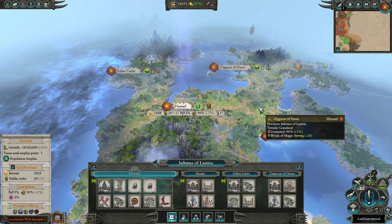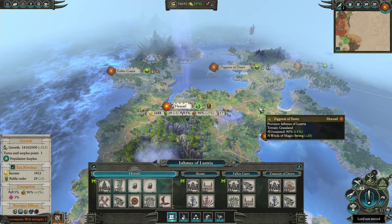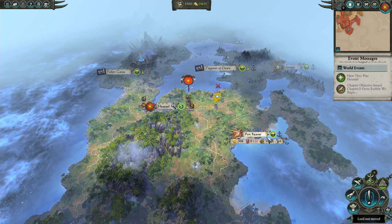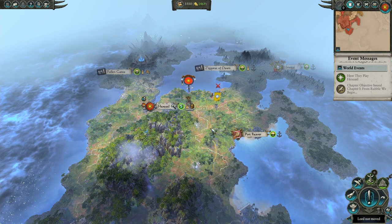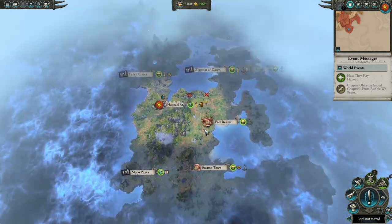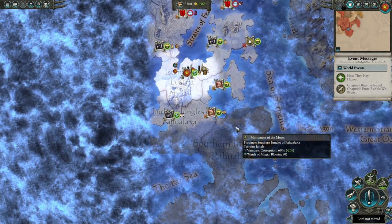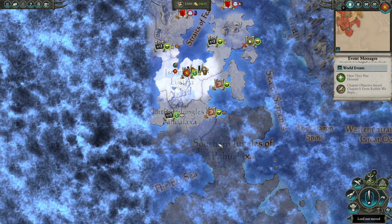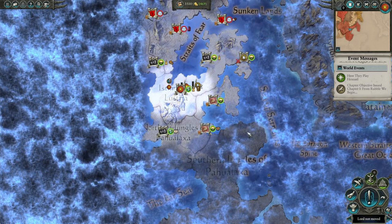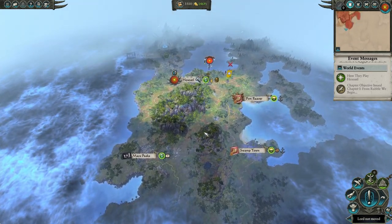That covers everything I wanted to for building and military considerations. With that, let's go back to turn one and talk about our short-term goals for this campaign and then walk through how to achieve them. Here we are on turn one — it's time to talk about our short-term goals. Our short-term goals for this campaign aren't too different than most. Obviously we need to gain control of our starting province. I like to typically establish a solid three-province setup, and it works out nicely here with the two Jungles of Pahualaxia and then the Isthmus of Lustria.